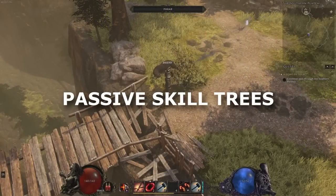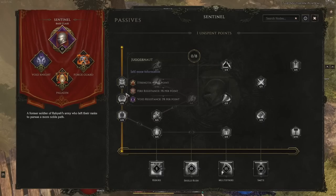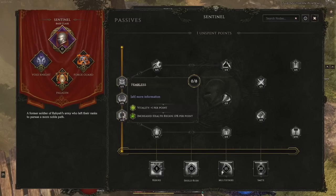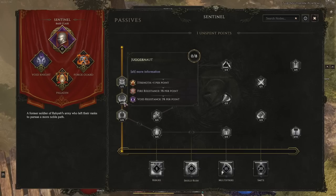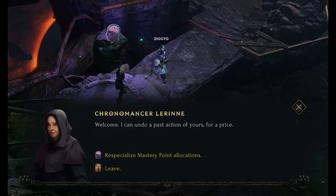As you level and complete quests, you'll gain passive points you can spend in your base class and mastery passive trees. Initially, you can only place points into your base class. Spend them freely on whatever you think will help your character progress, as it's very easy to change them later for a small gold cost at the respec NPCs in towns — look for the little purple head symbol.